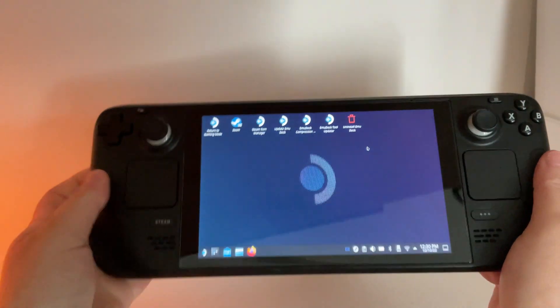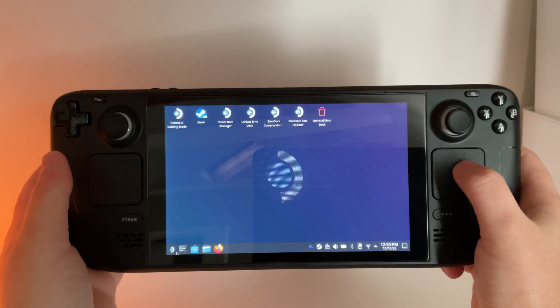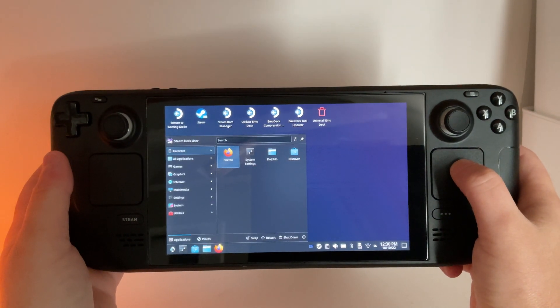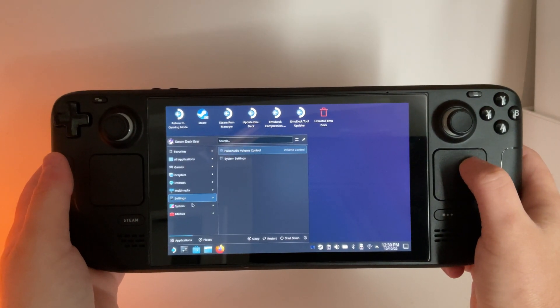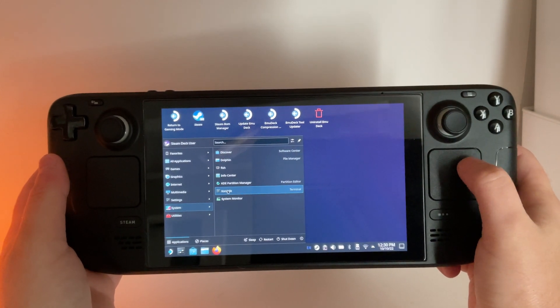Once you're in desktop mode, we're going to need to open up the terminal. So you're going to go over to the application launcher, go into system, and console here is our terminal.